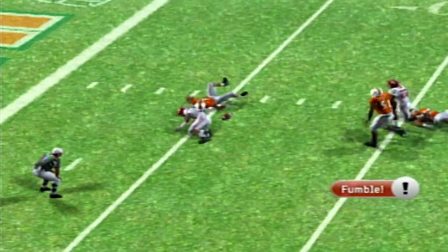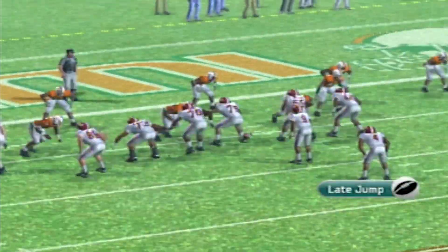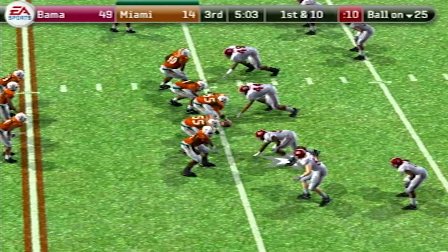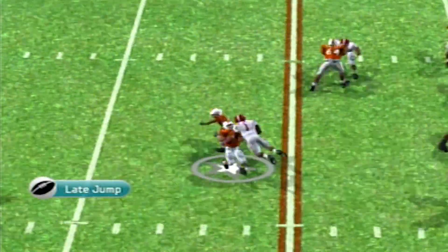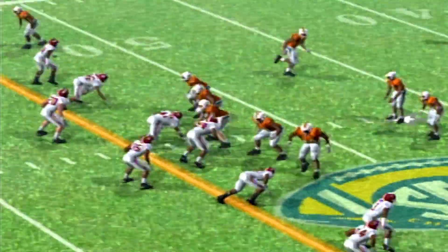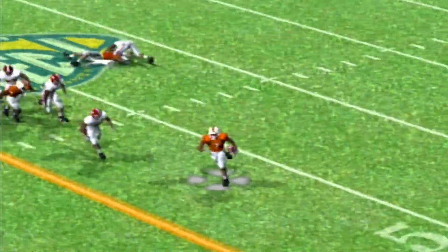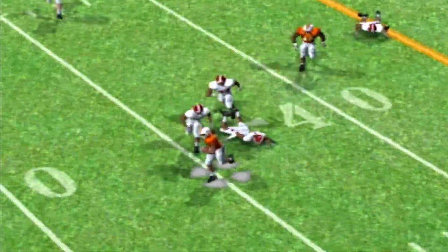Derek King is taking shots left and right. Alabama gets the ball at the five-yard line and Young throws his fourth touchdown of the day. His final line ends up being 14 of 20 passing, 320 yards, four touchdowns, one interception, eight carries for 85 yards, and one rushing touchdown. Alabama fans, would you take that from Bryce Young on Saturday? I think so.